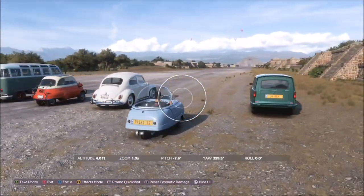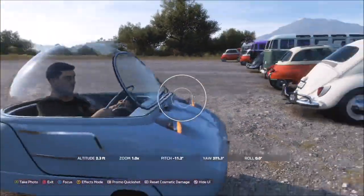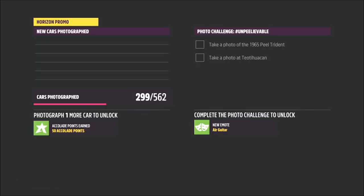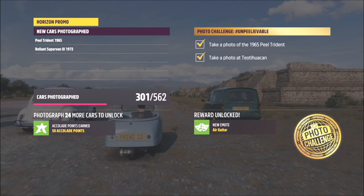Once you get into the race, open up your photo mode and there is bound to be a Peel Trident in there, as you can see here. Then you just want to take the photo of the Peel on the drag strip and that will complete the challenge. If for whatever reason the Peel doesn't appear, just quit the race and restart it — you can change your car or stay in the same one — and the Peel will be bound to spawn.